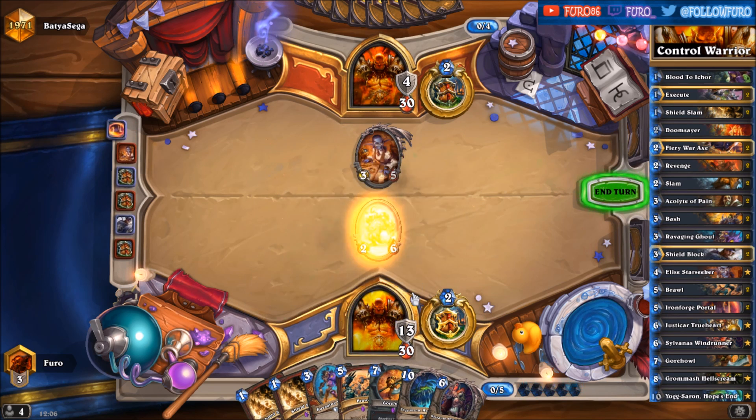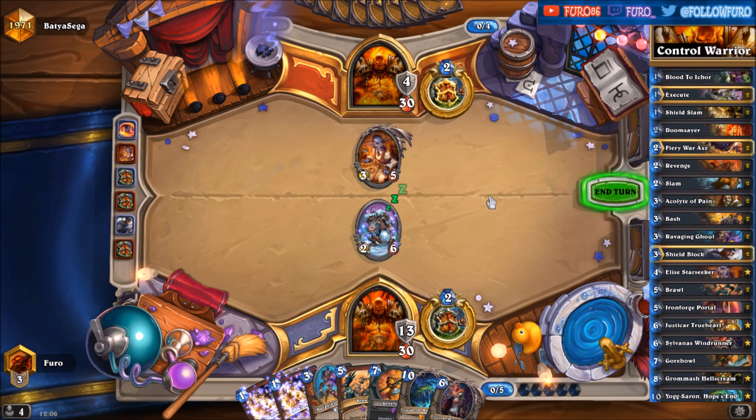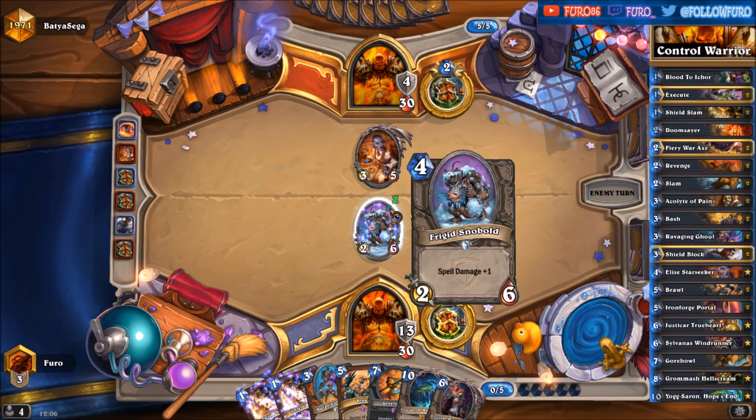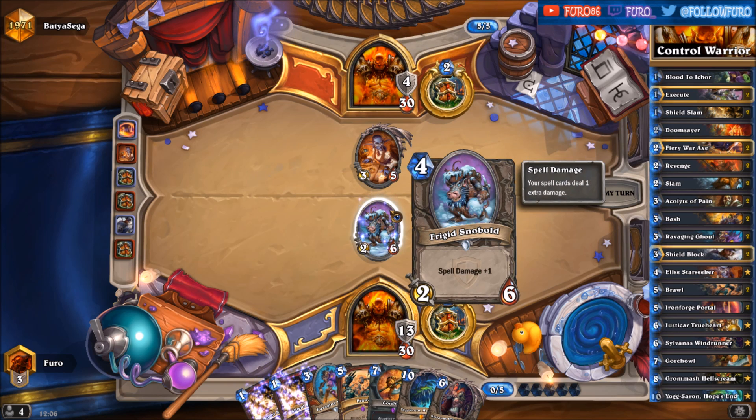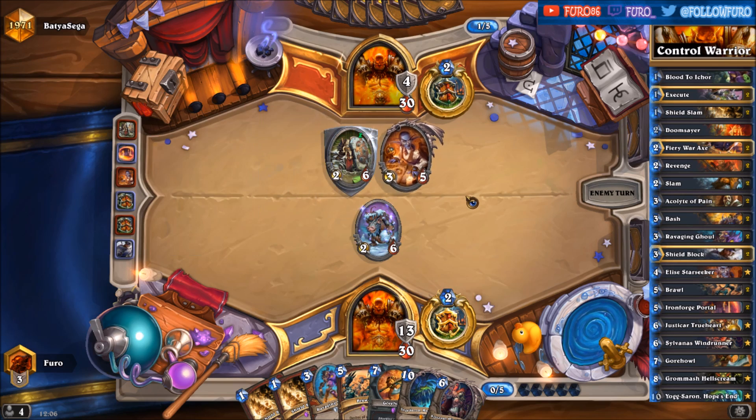Playing the Iron Forge Portal — up to 13 armor now — and we are getting the Frigid Snowball. Never played that one: one damage plus one. A lot of options here.